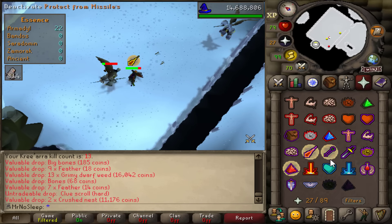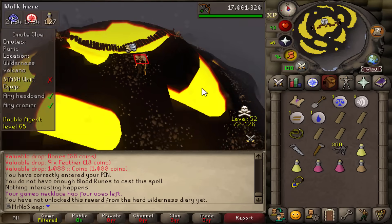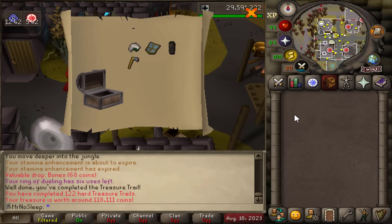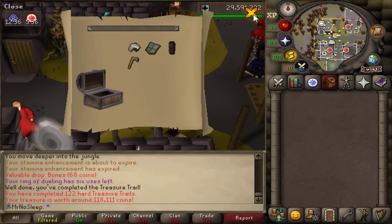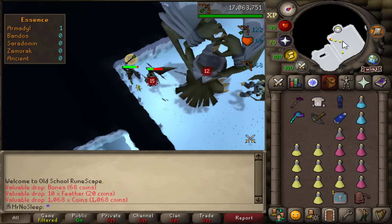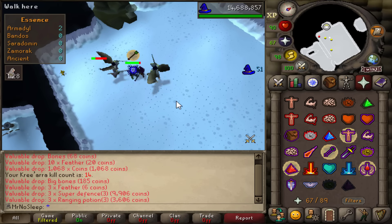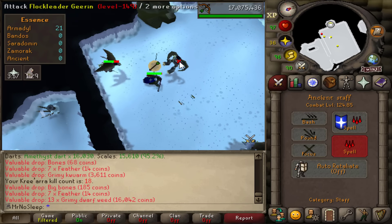Our first trip was somewhat of a success - we got a hard clue scroll and about 68k in drops. Built a quick stash unit for the hard clue and obtained the casket very quickly. Opening it up, we're not saving any caskets - just opening as we go. Nice unlock: Bandos coif, which will go well with the Wilderness God Wars dungeon when I get ecumenical keys.